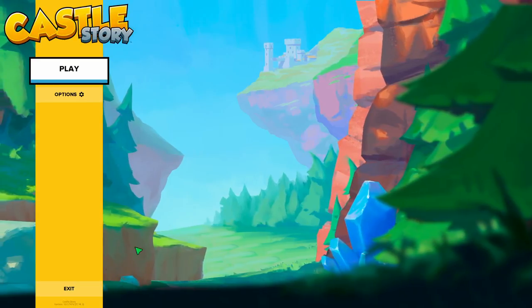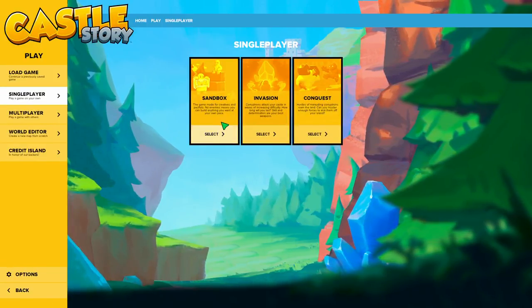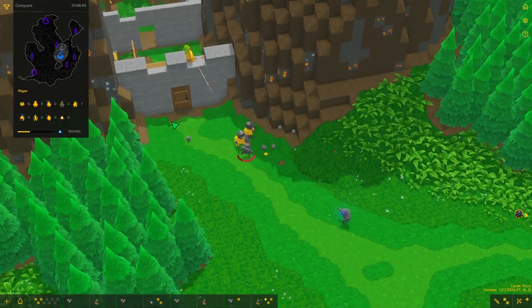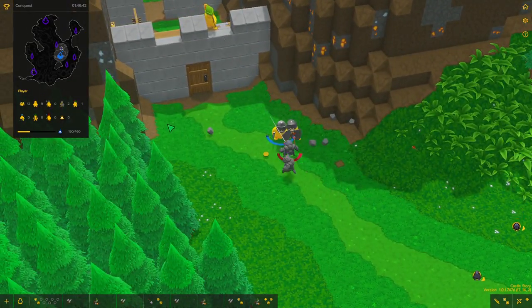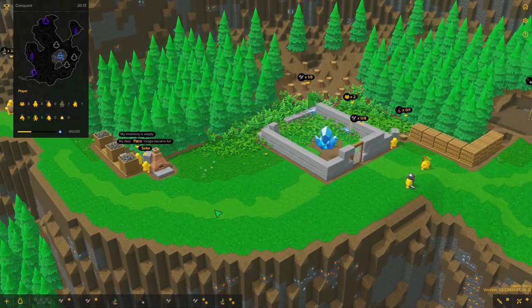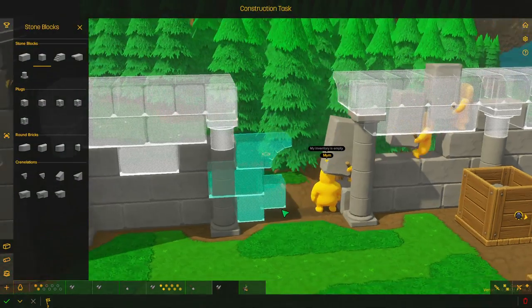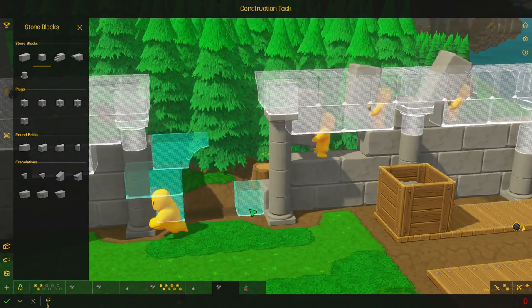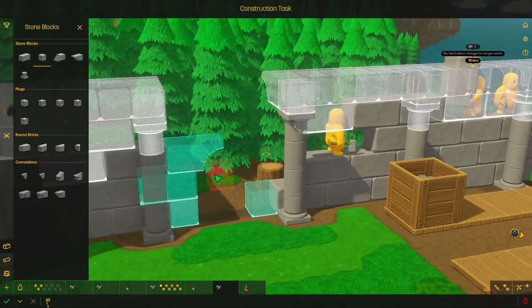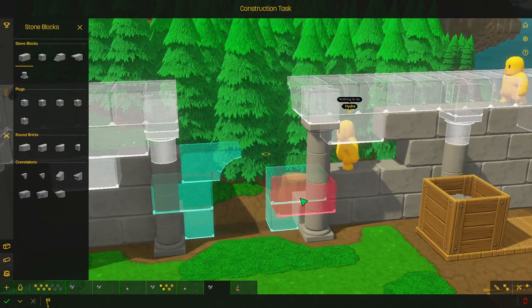Now let's talk about gameplay — there's a lot to unpack here. There are several game modes, including conquest, sandbox, and so on. You build a castle to protect your crystal from the corruptrons, manage resources, and in some game modes try to conquer the map. Building is great, but it can be a bit of a headache, especially when bricktrons don't understand cause and effect with their brick placement. So you have to make sure you understand how to design your staircases to allow bricktrons to get where they need to go with the blocks they have.